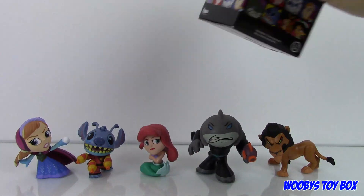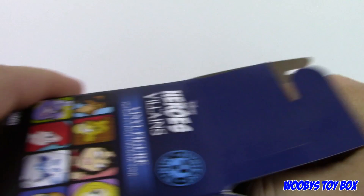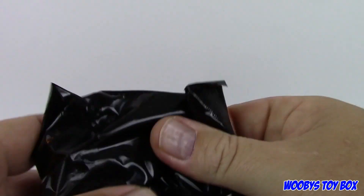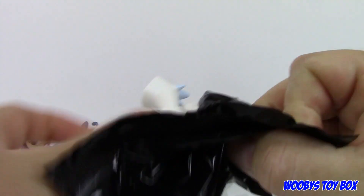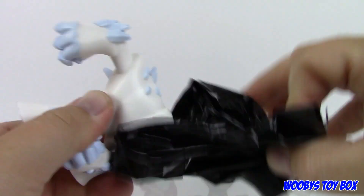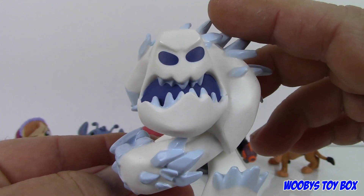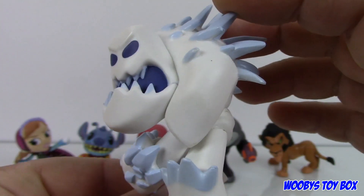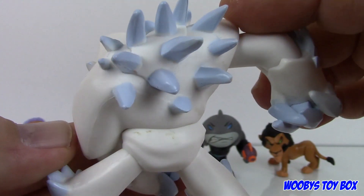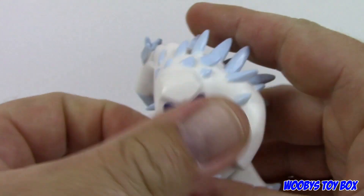So we're either going to get Mufasa, the snowman, or Ursula. We've got to get a villain in this one. I'd take Mufasa. But it's not Ursula — it's the snowman. Now is this the same snowman that came in the Frozen series? It kind of looks like... it is the same one, yeah, but just not the same pose. He's a little spikey. He's a little dirty on the bottom — looks like his blue is rubbing off. I was thinking he needed a diaper wipe.